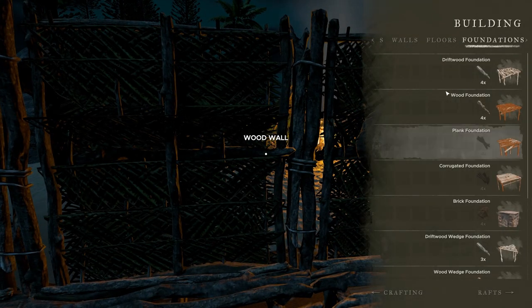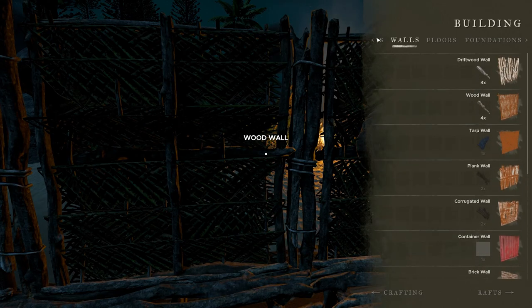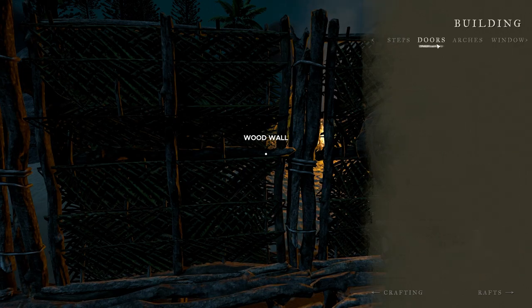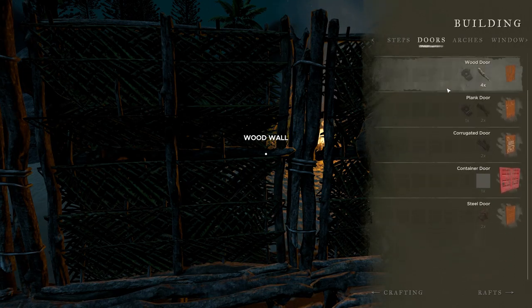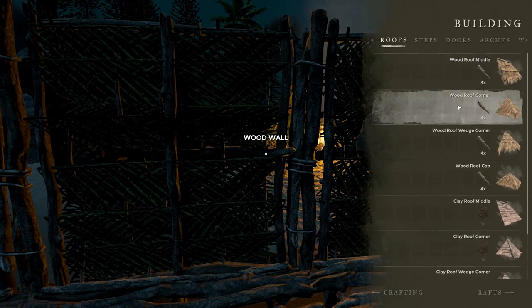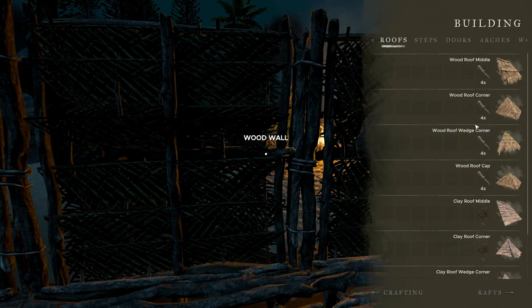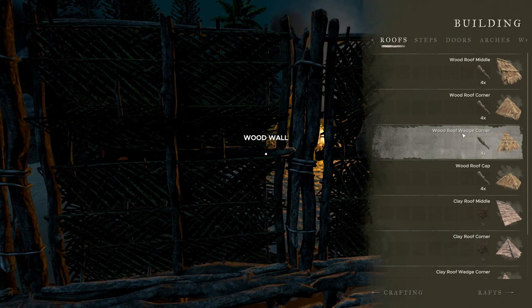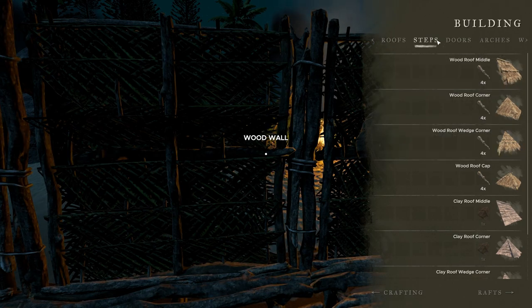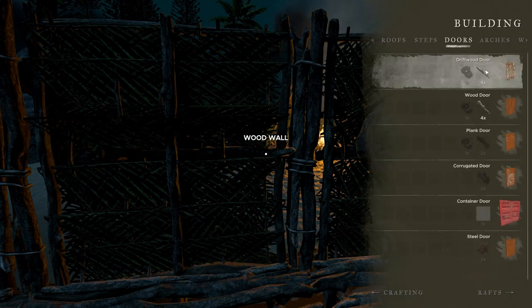Let me take a look at the crafting menu and see what we got going on here. We have a wall with a slot missing for a door. We've got arches, doors, and doorways. Also roofs — we can have a wooden roof. It's just all sticks now, which is kind of interesting. I had thought I was going to need a bunch of thatch, but it doesn't look like I'm going to need it.